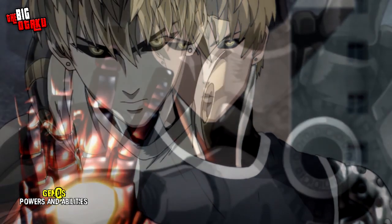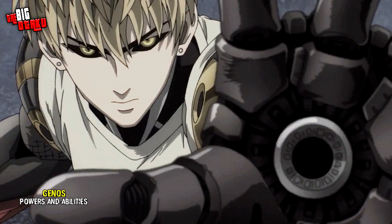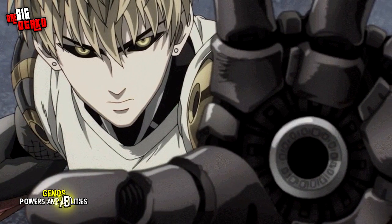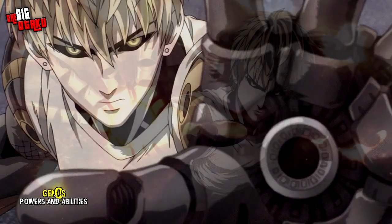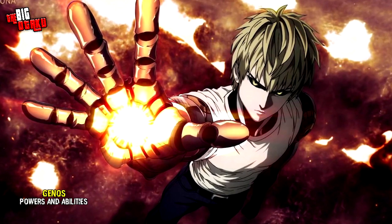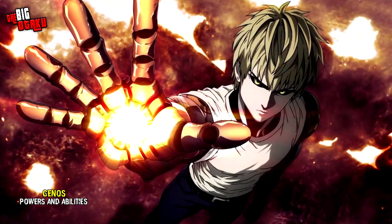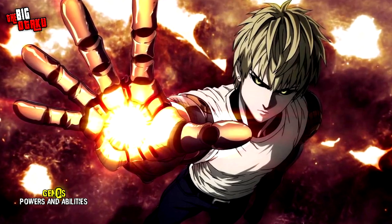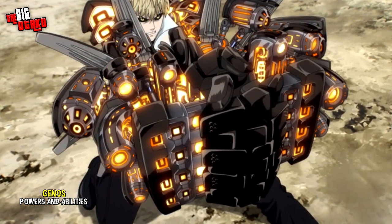Starting with Incineration — Genos launches a concentrated heat beam to quickly hit a target, to the point that it can melt various metals. It was first used against Mosquito Girl. Maximum Power Incineration is a variant of Incineration where Genos uses significantly more energy than usual, first used against Saitama. Spiral Incineration Canon is an upgraded version of Genos's Incineration.